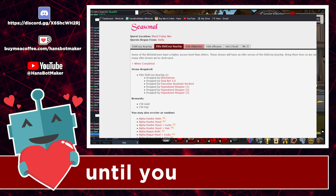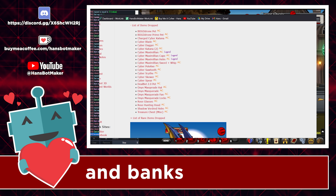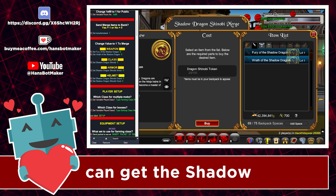The quest rewards bot repeats four quests until you have all of the rewards in your bank. The mob drops bot gets and banks all AC tag drops from the mobs in the map.